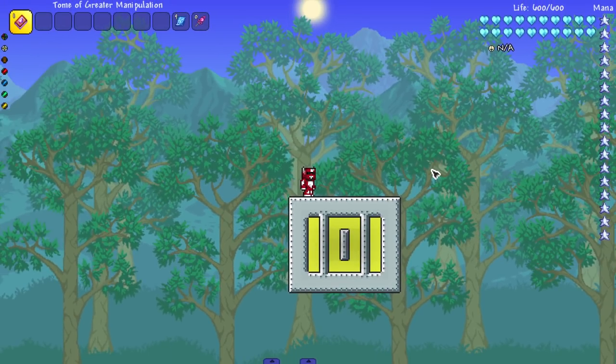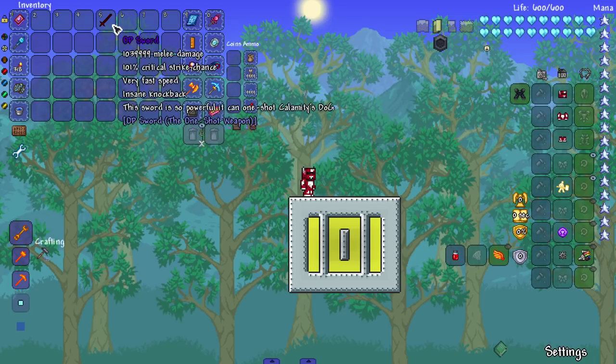Hey everyone, welcome back — we're here with another Canterarian boss to survive. This is the 49th episode. Episode 50 is going to be using previous weapons against the newer version of the Ugandan Knuckles, because the newer version is a lot stronger than before.